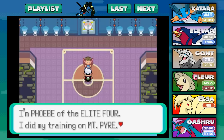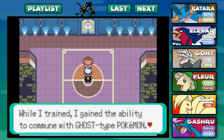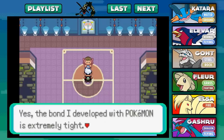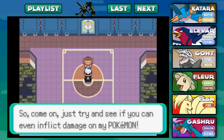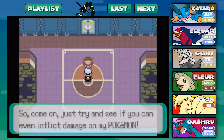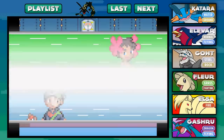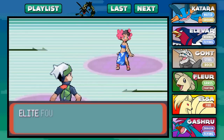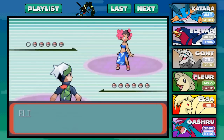I'm Phoebe of the Elite Four. I did my training on Mount Pyre, where I trained the ability to commune with ghost type Pokémon. The bond I've developed with Pokémon is extremely tight. So come on, just try and see if you can even inflict damage on my Pokémon. Here we go — Rodri versus Phoebe, the second Elite Four member, the ghost type master. We are challenged by Elite Four Phoebe and she looks excited.